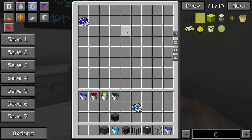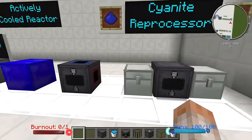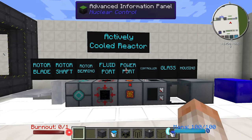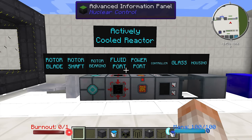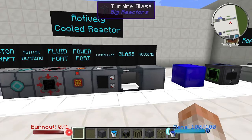What I meant earlier was you couldn't make the rotor without this stuff first. This introduces a whole new spread of machines — you don't actually need them, but they are very cool and do get more for your Eulorium fuel. What the actively cooled reactor will produce is steam, and that steam can be used in railcraft steam engines or whatever you can use steam for. In order to harness that steam within this mod, we're going to need to create a rotor, which is a big, awesome multi-block machine. These are the components needed: turbine housing, turbine glass, turbine controller, turbine power port, fluid port, rotor bearing, rotor shaft, and rotor blade.